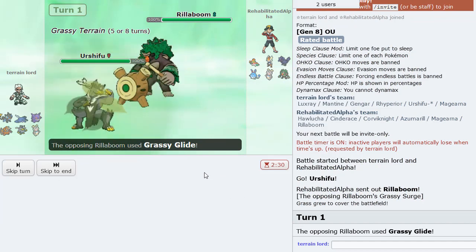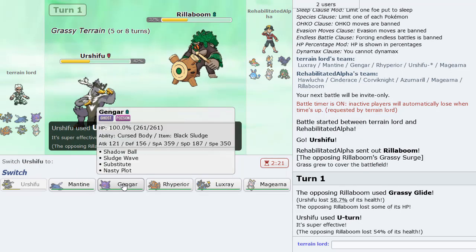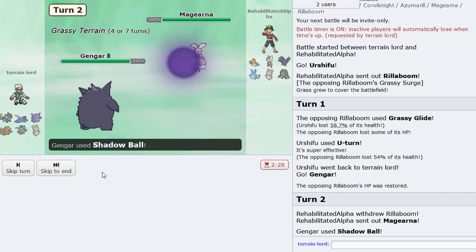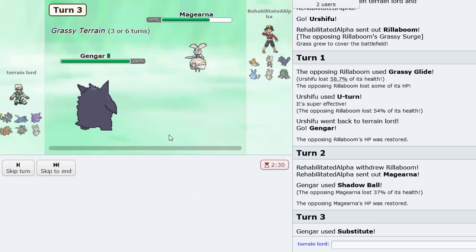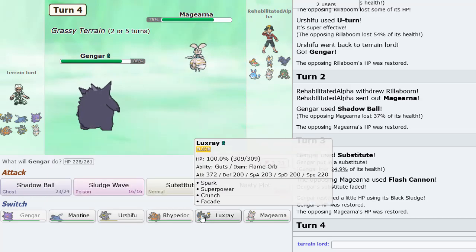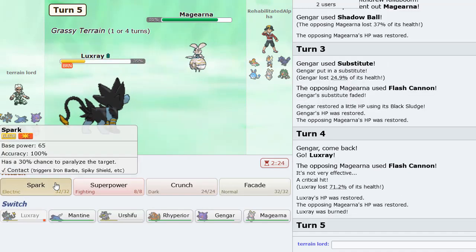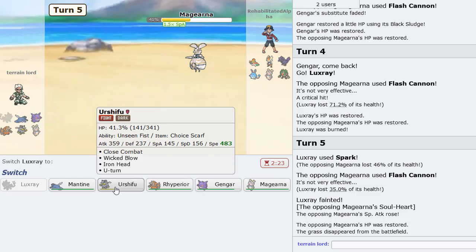It's going to be the Rillaboom lead. I'm just going to U-turn here. Grassy Glide does some decent damage, but getting chip on this thing is all for the better. Then we go into Gengar and click Shadow Ball, because we want to keep Magearna healthy to take on the Hawlucha. He goes into his own Magearna now — not sure exactly what set he is, but I'll Sub here. He has Flash Cannon. I'm going to go Luxray here and see what happens — good lord, that did so much. But we can chip this down enough and probably knock it out with Urshifu's Close Combat.